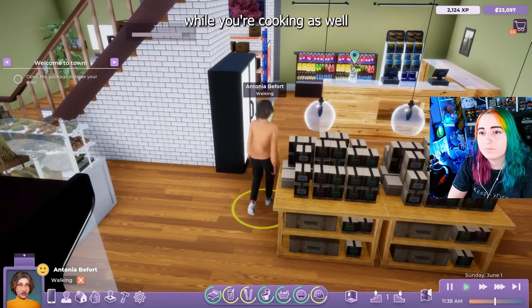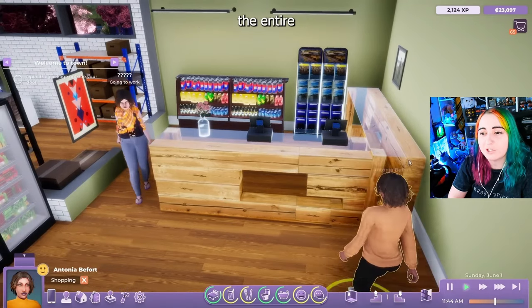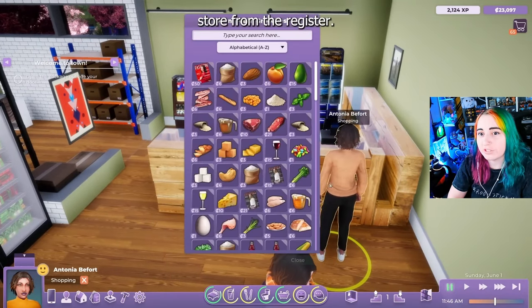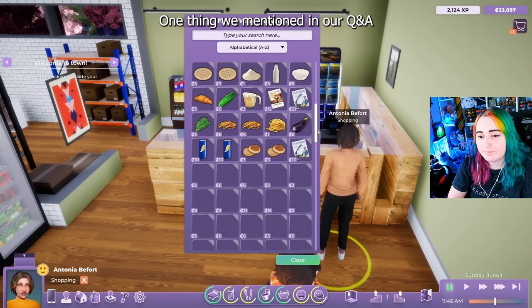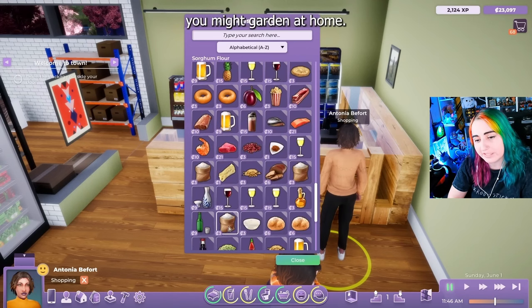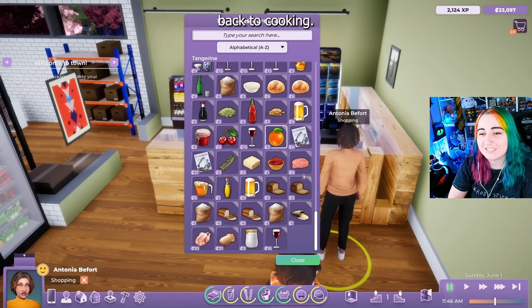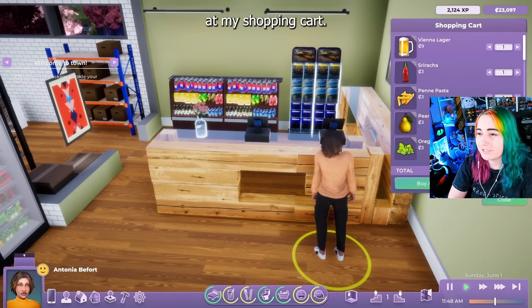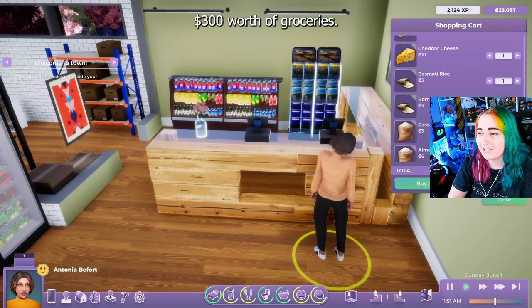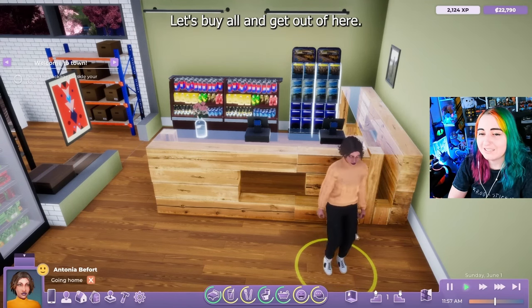You can of course buy your food while you're cooking, as well as through your computer online. So they give you all the ways of doing it. If you want to more realistically go to the grocery store you can, or you can just order delivery. One thing we mentioned in our Q&A video is that you can also grow certain foods, in particular produce. It does cost $4 to get food delivered, but you can grow your own stuff. That's gonna be so fun, especially because there's so many different types of foods that you can make. Definitely gives you creative freedom. Taking over to the shopping cart, it looks like we have around $300 for the grocery store — about right. Let's buy all and get out of here.